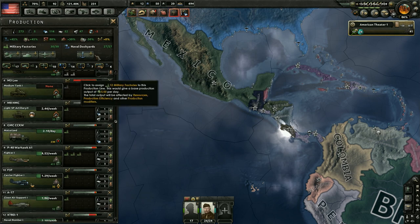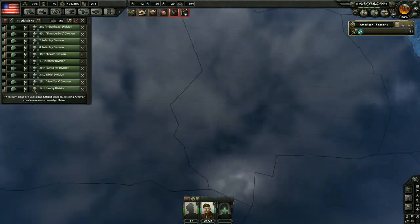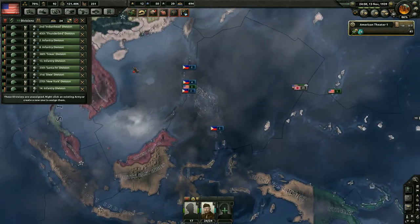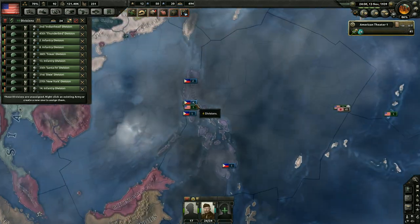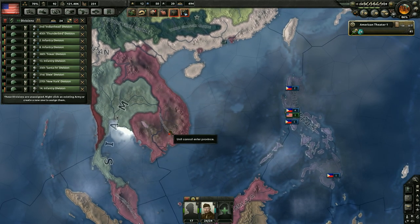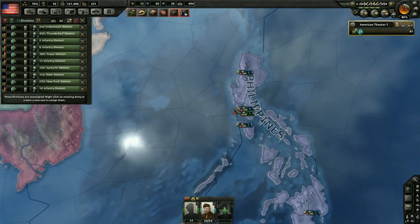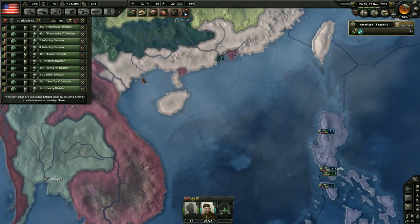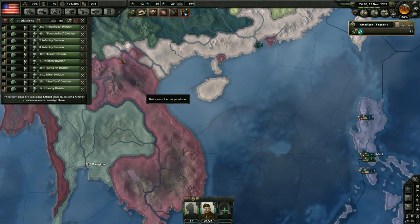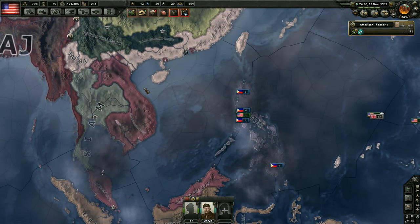We got our medium tanks up — we'll just wait until we get a factory since we're not building those yet. In 36 days we'll get our self-propelled artillery. Let's get these guys moving across — the Philippines will probably be good. We're also going to want to fight over here, but we don't know if we'll be able to. Let's not put troops over there just yet since if it gets conquered, that'd be a problem. We'll just put them in the Philippines and when we get into the war we can try and bring them over.